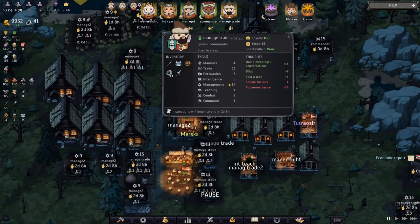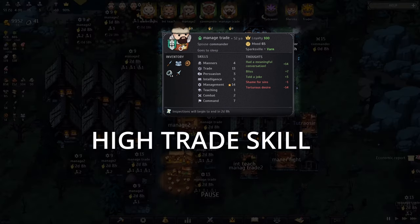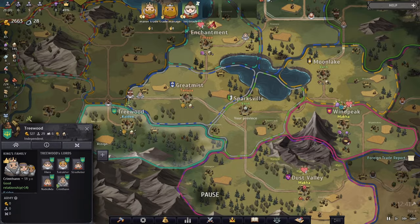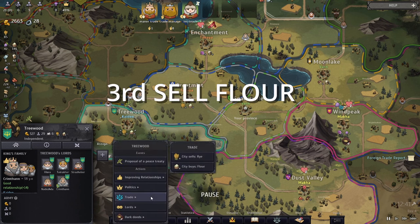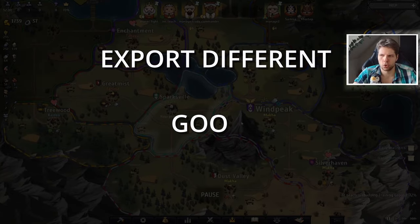It's really important that you always make the trade agreements with your lord who has the highest trade skill, because then you're getting even more money on top. Next up, we're selling more goods to improve our income. One thing you should really keep in mind: never export twice the same thing — it's way better to export multiple different things.